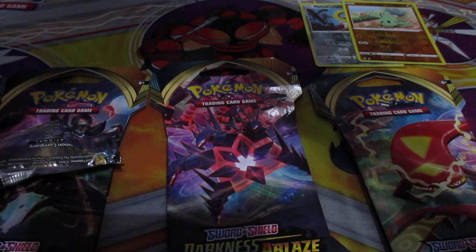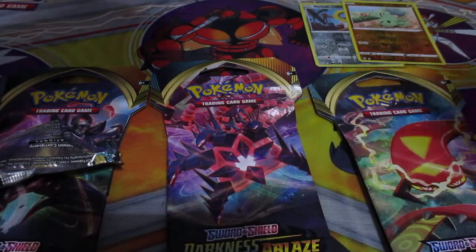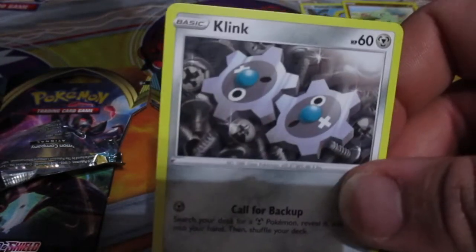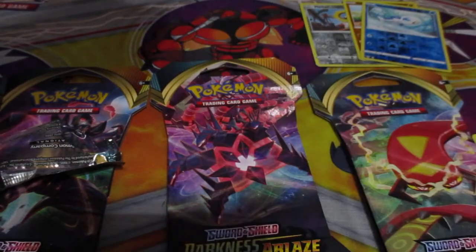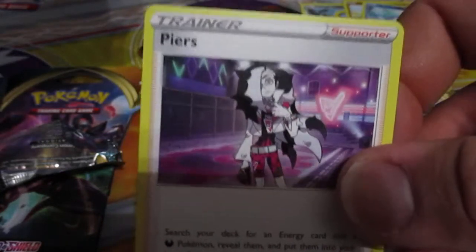Pack three: we have Dunspares, Electrite, Mr. Mime, Grimer, Clink, Reverse Wishy Washy, another Lugia, Energy Card, Carnival, Big Parasol, and Pierce. Here's the code card, guys.